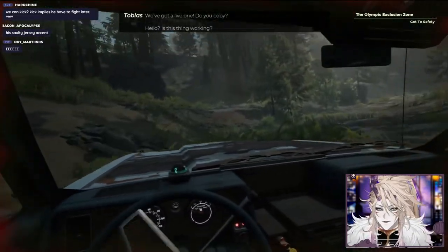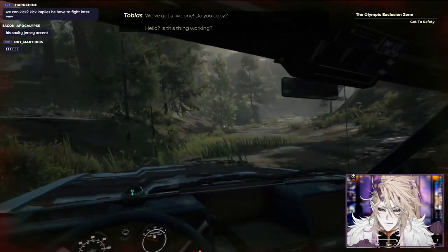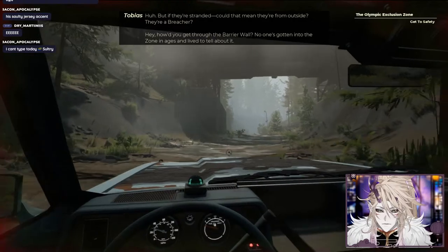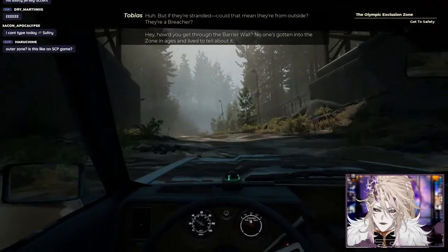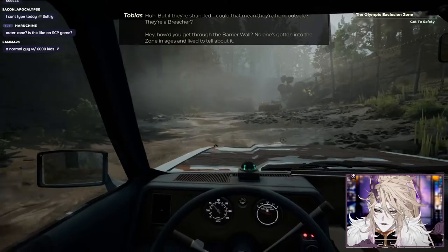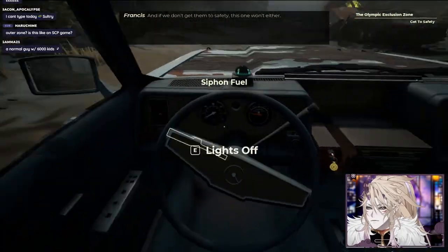I'm picking up your distress signal in the outer zone - looks like you're somewhere around sector E. Something's out there. Hey, I'm not a something, I'm a someone! We've got a live one. They don't have a transmitter so we won't hear a thing - we can't talk to them. But if they're stranded in the outer zone, they're a breacher. No one's gotten into the zone in ages and lived to tell about it.